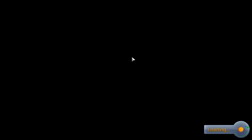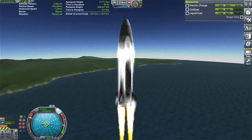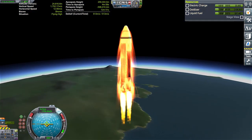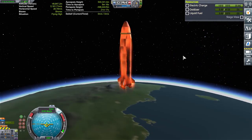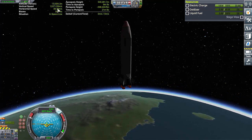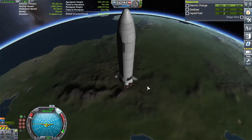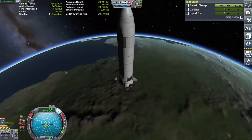Reloading the craft will give us the bug. Three, two, one, go. Our apoapsis height is now at 540 — we lost some. There is a bit of drag, there is a little bug there.